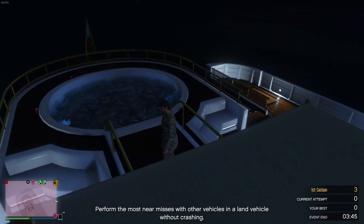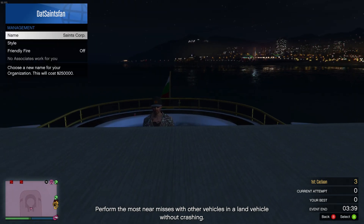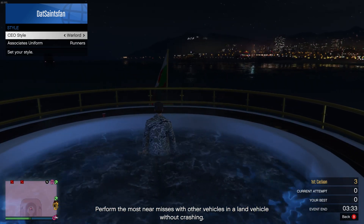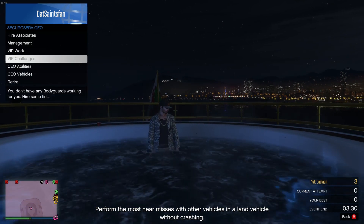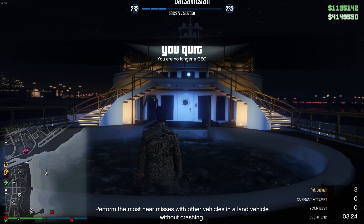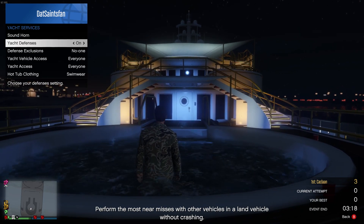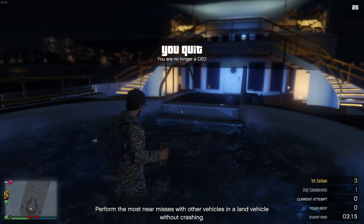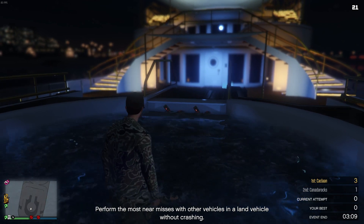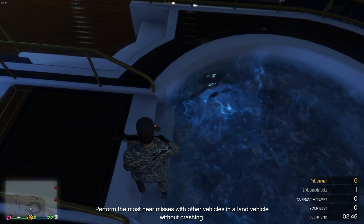To do the glitch: you're going to need a yacht and a hot tub. Become a CEO and walk into the hot tub while switching your outfits — once you walk in it'll put on your swimsuit, but if you keep switching outfits it will put on the CEO outfit. Pick whatever one you want; we're going to use the Warlord outfit because we need the pants. While you're in the hot tub, retire as CEO. You'll need sticky bombs — place them on the stairs, stand next to them, then register as CEO, and right as you register, blow up the sticky bombs to kill yourself. When you spawn, you'll be wearing the CEO stuff.